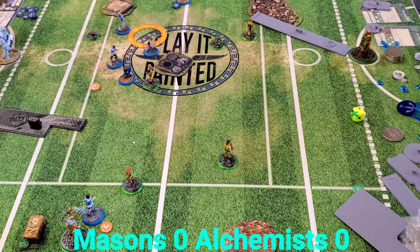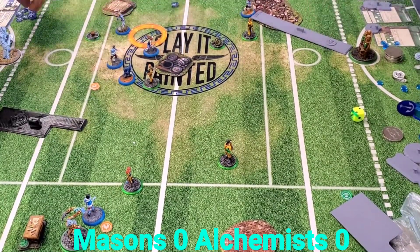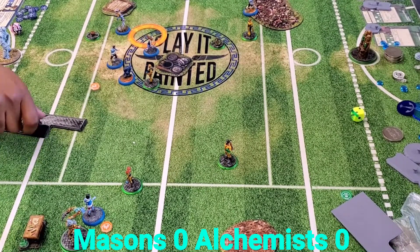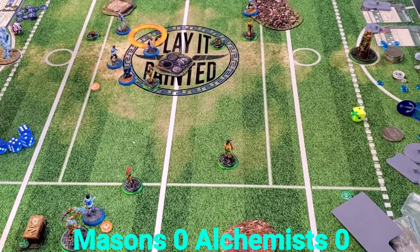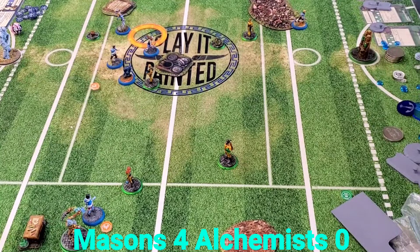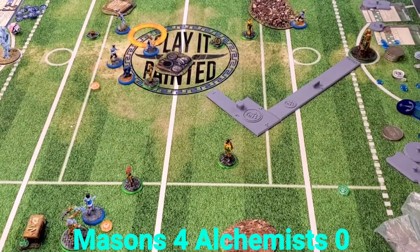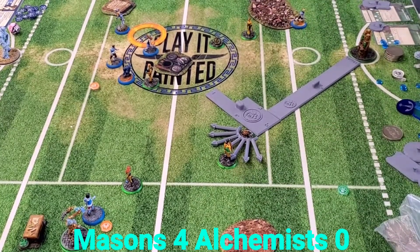At the end of the turn, Flint figures out his positioning to stay out of the two-inch poison aura from Calculus. He gets in range, taps the goal, putting the Masons up 4-0. Fantastic first turn for Sean - I'm being thoroughly outplayed here, and what a setup for that first-turn goal. The Chisel thing was a surprise, but now that we know, we can adjust accordingly.